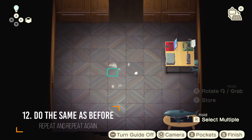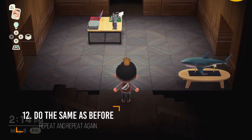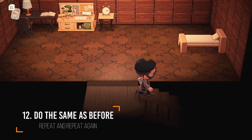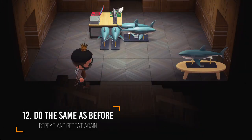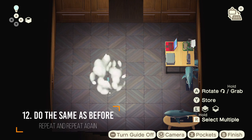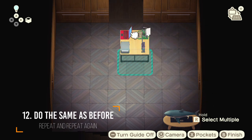You'll see that the same duplicated item is already there. Do the same as before — repeat again and keep doing this as long as you want to maximize the unlimited duplication of your item. This item will always be duplicated after you move to other rooms and come back again. As long as you keep doing this, you will keep duplicating your items.